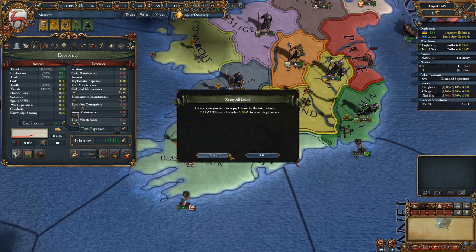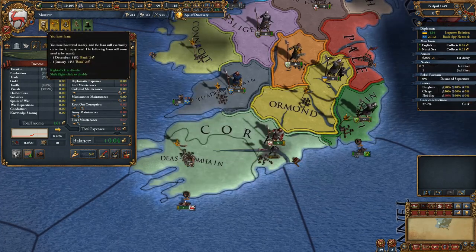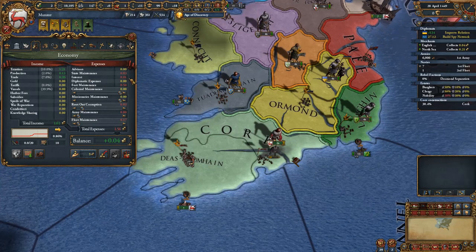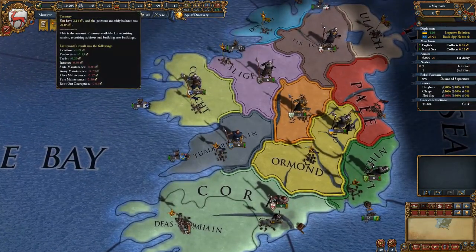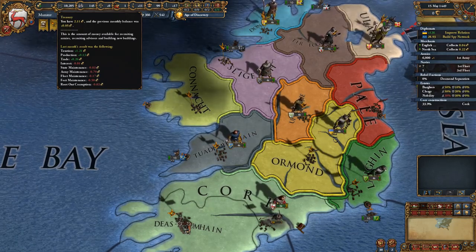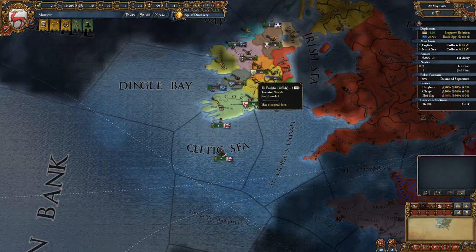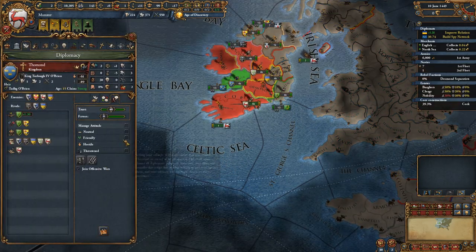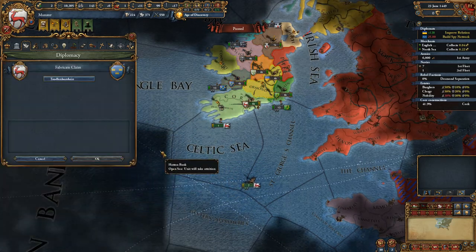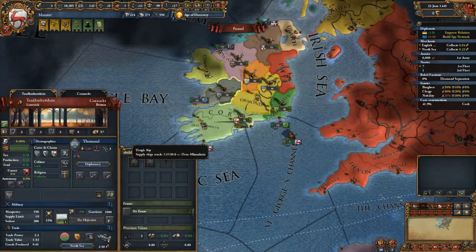We have one loan we pay off, and that's going to save us some money. We've got two loans left. The interest is 0.01 — that's definitely nothing. At least we are making money. We are definitely going to speed up a little bit. We can fabricate a claim — we've got the claim now, let's see what we can do.